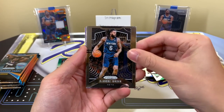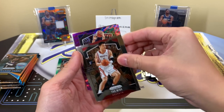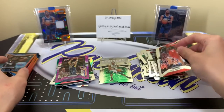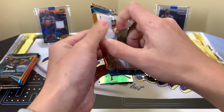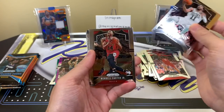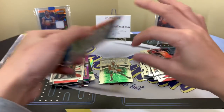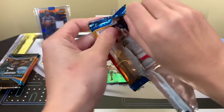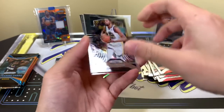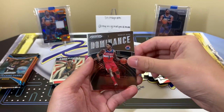We have a purple wave — can we get a jaw-dropper? DeAndre Jordan, Yao Ming — not a rookie — but Domantas Sabonis purple wave, and Eric Gordon. I see an insert in here already — Kyrie. Wendell Carter Jr. Emergent, DeAndre Hunter, Ricky Rubio. Looks like another insert — Kevin Durant, Clyde Drexler. Bradley Beal Dominance.